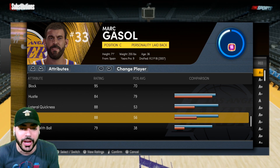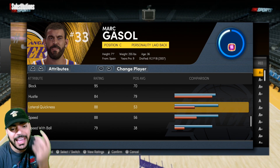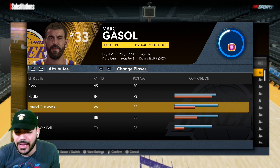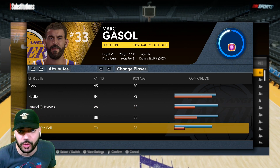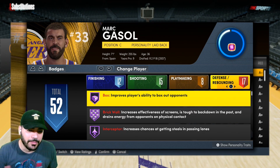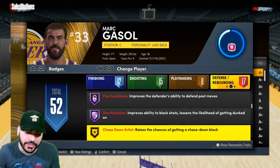If you're anywhere below 85, you're just gonna get cooked every possession on the pick and roll. Lateral quickness on the card is decent enough — you could always get this higher with a shoe, but I left it at 88. 79 speed with ball isn't the greatest, but I'm not gonna be iso-ing from the top as a center, so that's fine. Obviously he comes with some of the best defensive badges in the game: Box, Brick Wall, Interceptor, Intimidator, Post Lockdown, Rim Protect.